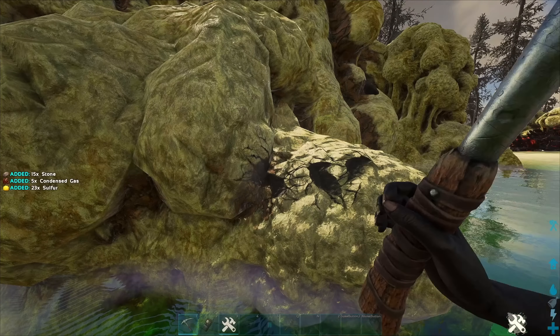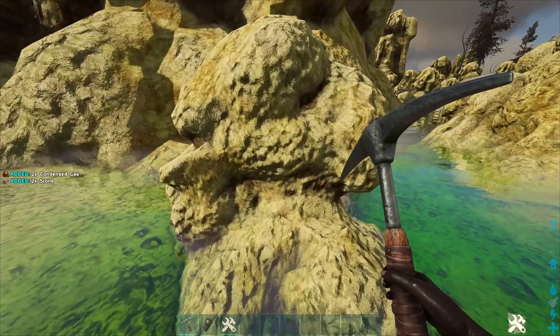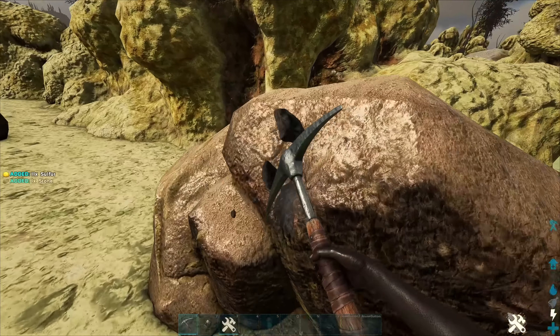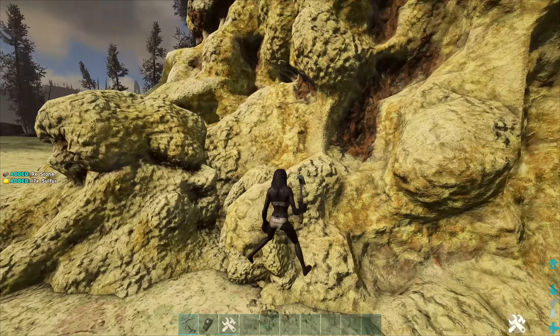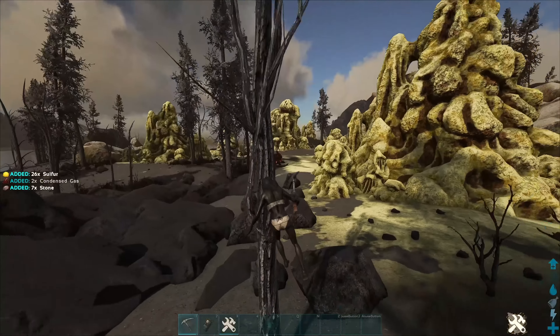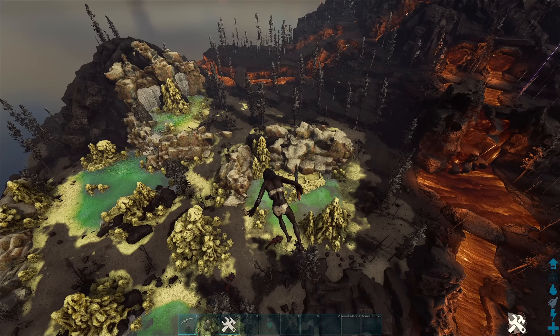There are quite a few gas balls just all over the place. Some are blocked by rocks, but most are farmable. As you can see, there's quite a lot of condensed gas balls all over this place, and it's quite a big field so you shouldn't have too much trouble getting your gas balls.